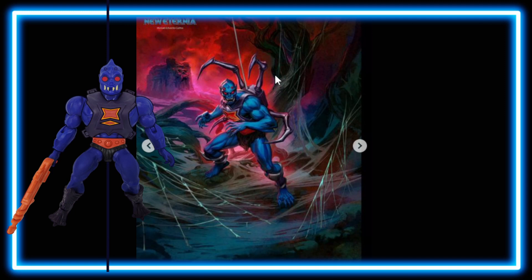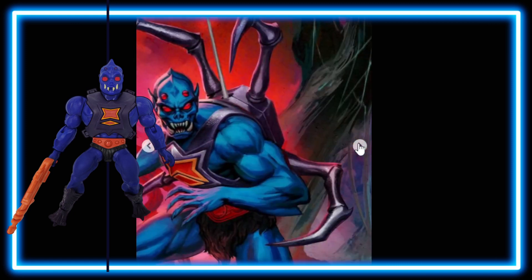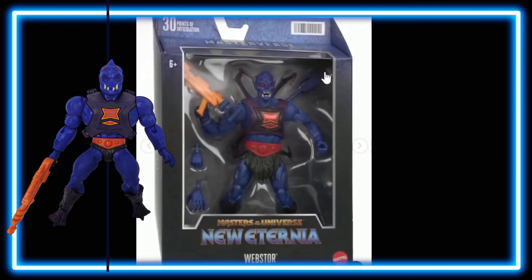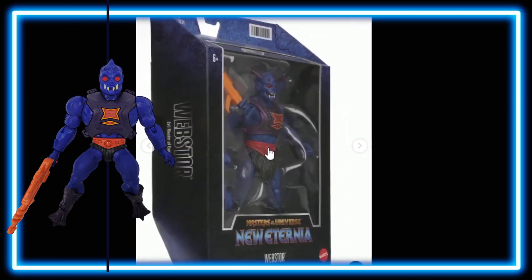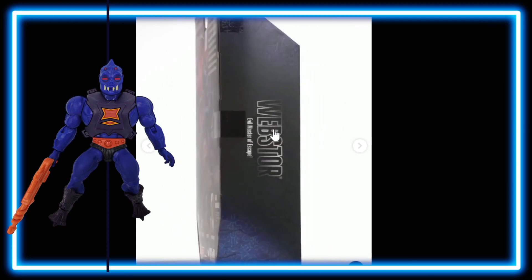Here he is once again with Castle Grayskull floating in the distance, and we get a close-up of Castle Grayskull and of course a close-up of Webstore himself on the right-hand side. Finally, we've got the rotating package, and it says 'Webstore — Evil Master of Escape.'